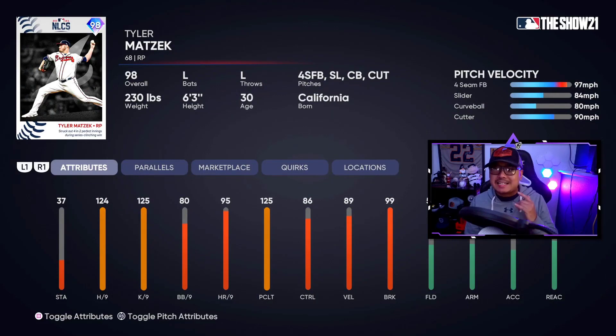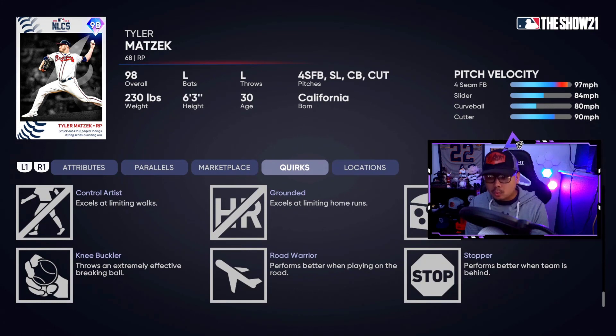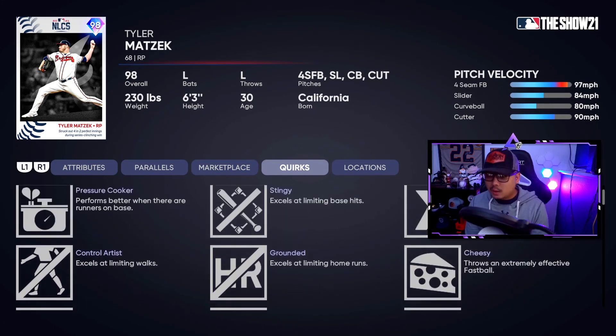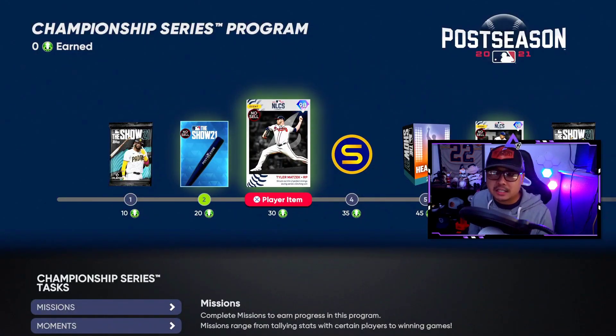The first card is Tyler Matzek at 98 overall — a lefty who has had a great postseason. He's got a four-seam fastball, slider, curveball, and cutter — no sinker though. His hits per nine is 124 and K's per nine is 125, basically maxed out. Velocity is at 89. His quirks include stopper, road warrior, knee buckler, cheesy, grounded, control artist, untouchable, stingy, and pressure cooker. He's available at 30 program points.